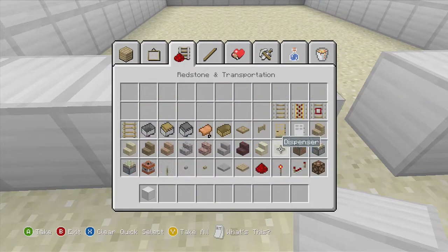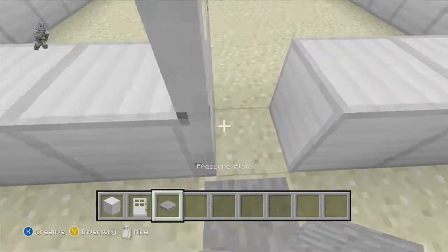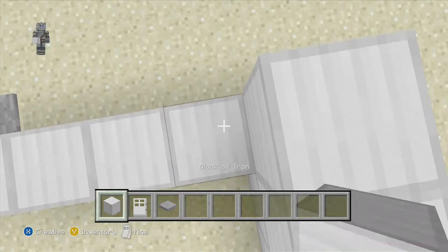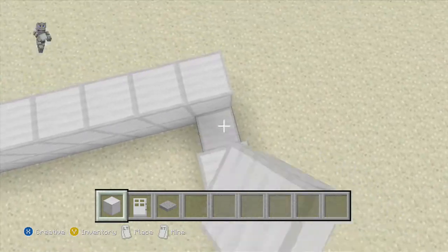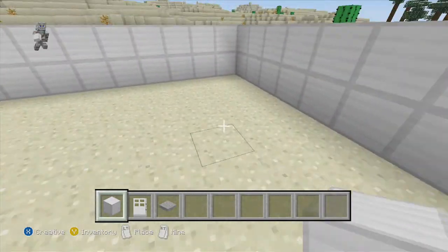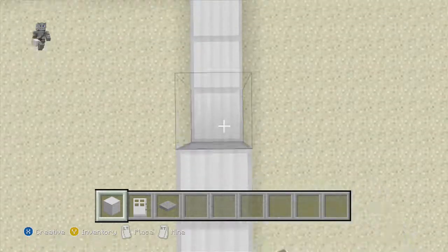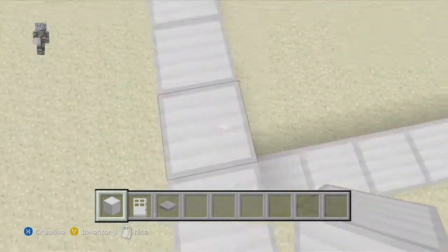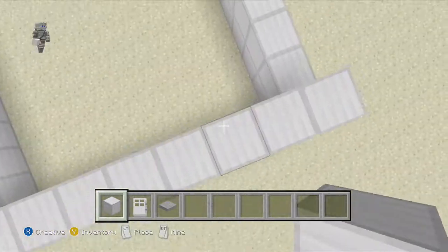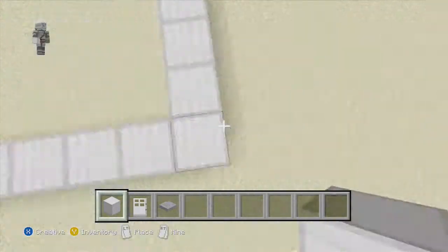So we get an iron door. That is going to be the first kind of bit to it. Basically you come in and then you're welcomed to Lewis Land.